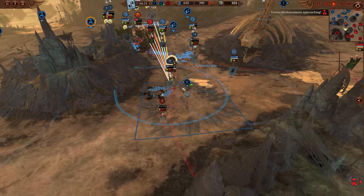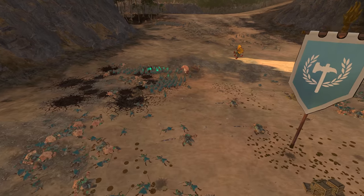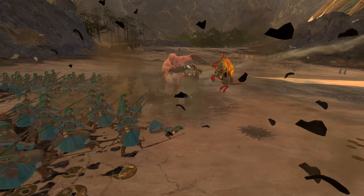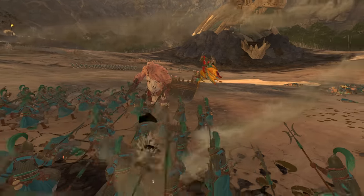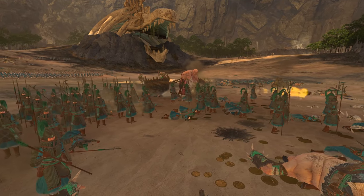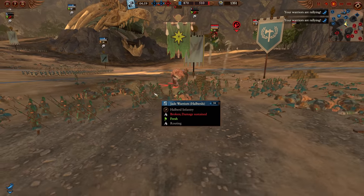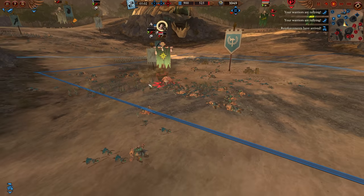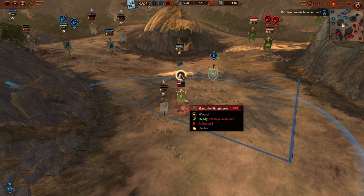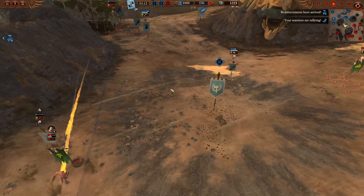Scrag is definitely a force to be reckoned with on the center objective all by himself. But suddenly the Cathayan player realizes they can absolutely snipe Scrag here - his pot makes him a much bigger target than another hitbox would be. The Lead Belchers have come to play though, absolutely shredding these Halberds. Both players are raining fire and death onto the center objective. Cathay versus Ogres - I'd expect some nice gunpowder action.